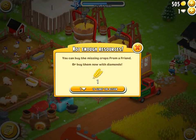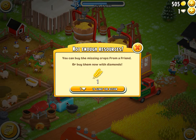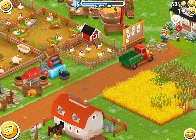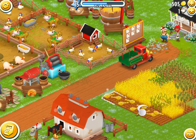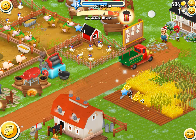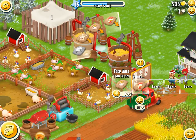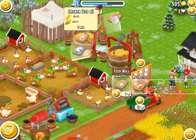When I do that, you'll see that it says I'm missing some crop. So I go back to the farm to get the crops that I'm missing. Then I tap back on the chicken feed mill, select the bag, and now I see there are 15 of it available.